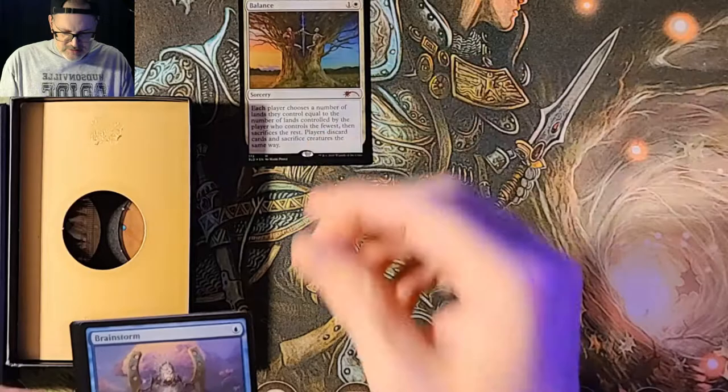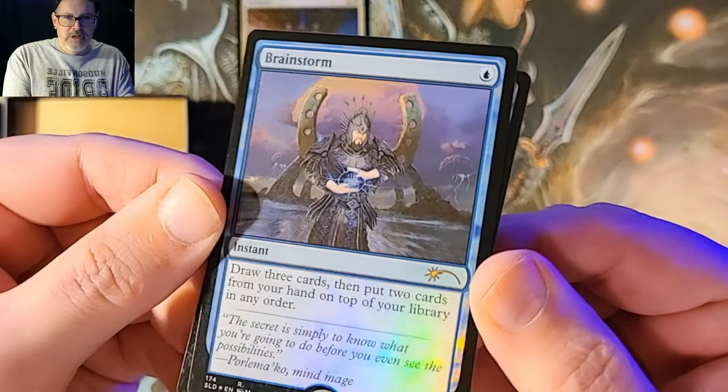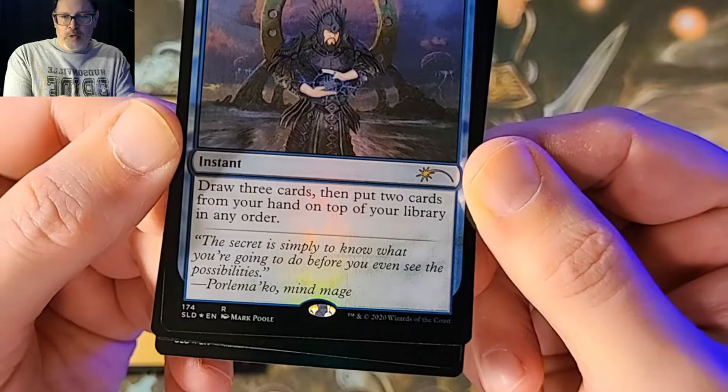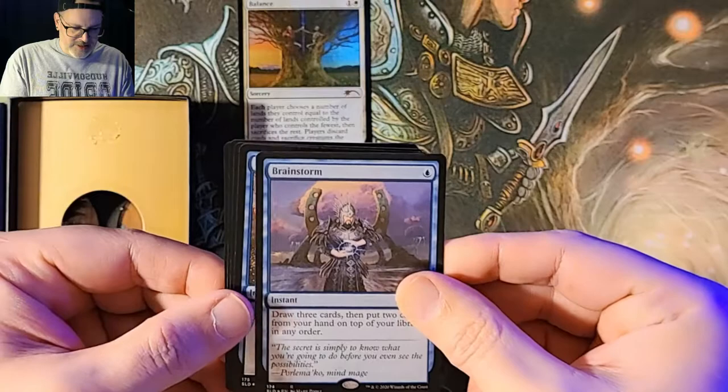We got Brainstorm, which I believe is banned in every format now. But the foiling on it is really, really cool — the way they did it. Look at the armor on the dude. 'The secret is simply to know what you're going to do before you even see the possibilities.' And that is from Porlimako, Mind Mage. I wonder if that character is going to be in the upcoming Kamigawa: Neon Dynasty.